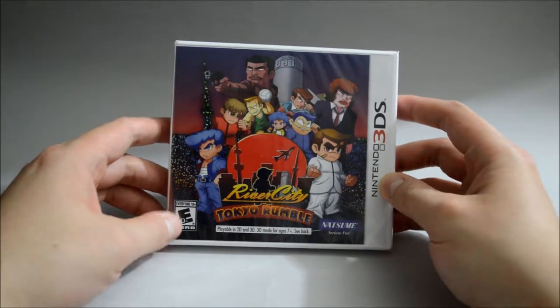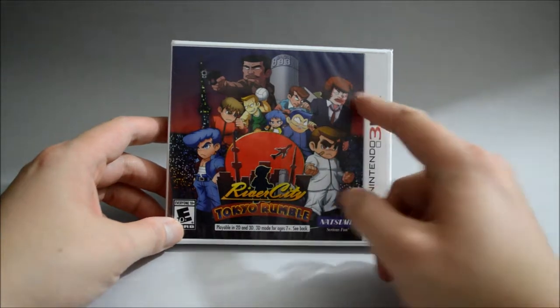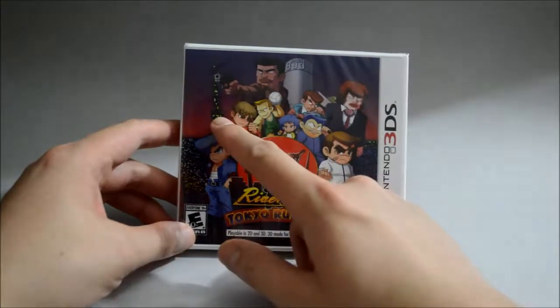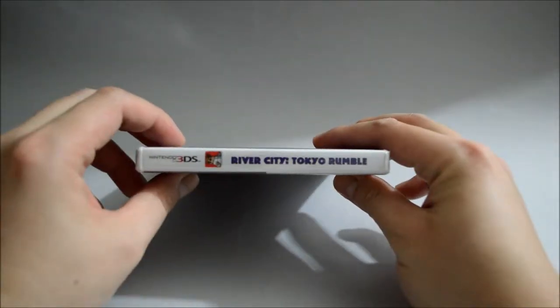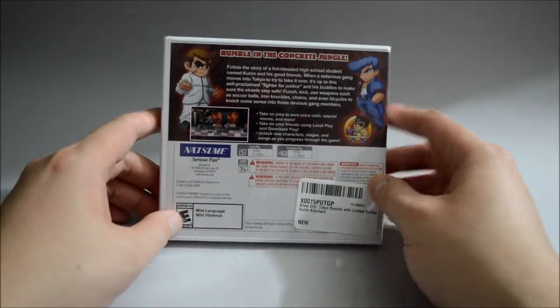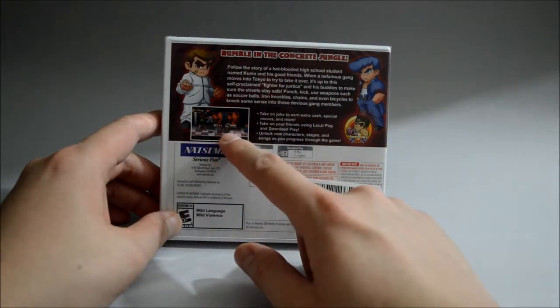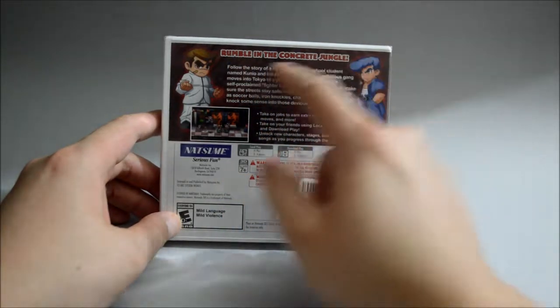If we take a look at the cover, we can see the main character Kunio, also with some other characters, and the background is actually the city of Tokyo. Now let's look at the side quickly and the back. On the back we only see one gameplay picture, and it says 'Rumble in the concrete jungle,' along with a little bit of game summary.